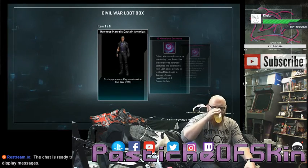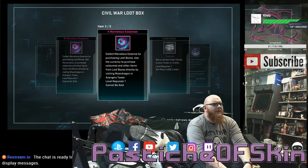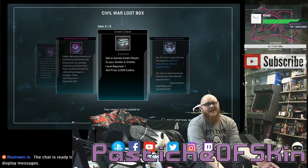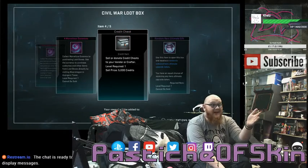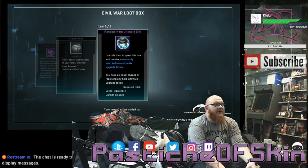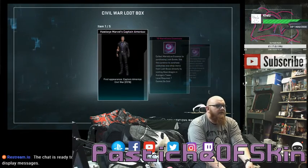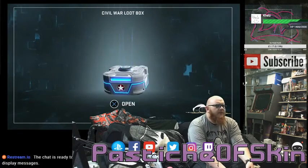Ten Marvelous Essence, four Marvelous Essence, another 14 Marvelous Essence on top — so not too bad. Garbage credit chest, but it's a costume pack with a decent amount of essence on it, and a random hero ultimate gift token. We'll open it whenever we get to the afters. That's damn good news.